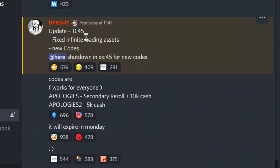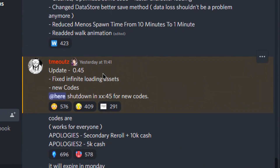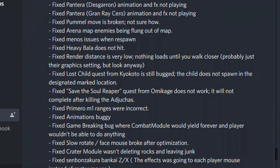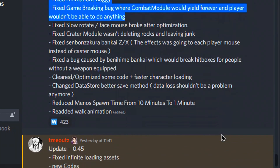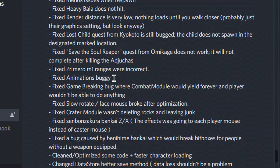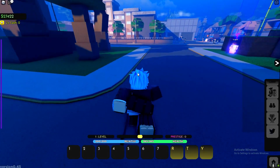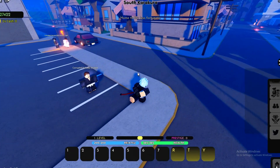For those who want to read everything - what's new in update 0.45: fixed infinite loading assets, new codes which will expire Monday, so use them right away. The changelog has a ton of fixes - if you're a nerd and you want to read through it, go ahead, but personally I'm not sure what everything means.